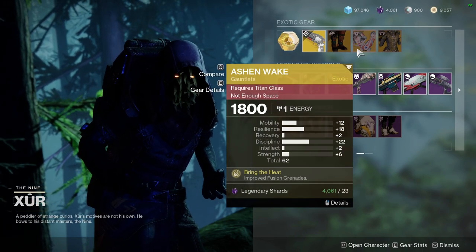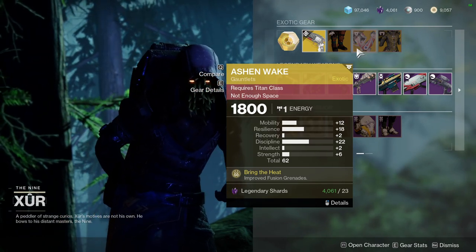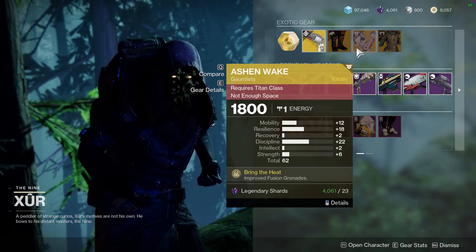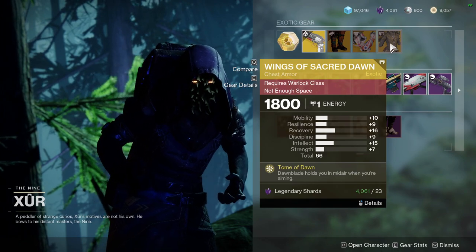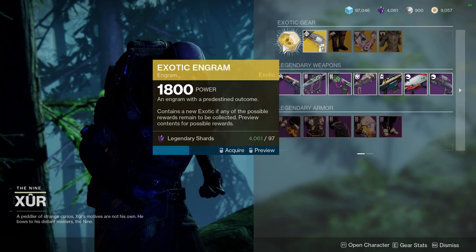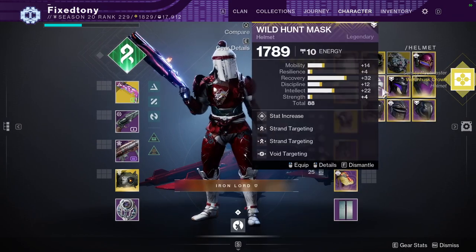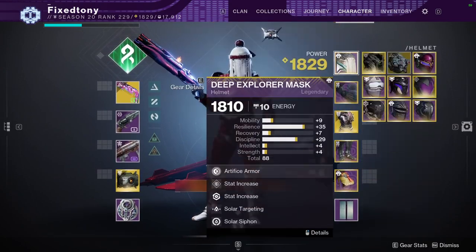Ashen Wake has 12 mobility — I'm so sorry, this could have been good if that 12 was on recovery instead. Still pick it up though, it's still good because you get 22 discipline and 18 resilience — just bump up the resilience or recovery a bit to balance it out. Then Wings of Sacred Dawn — if you don't have it, might as well pick it up, but if you already have it you can easily ignore this one.